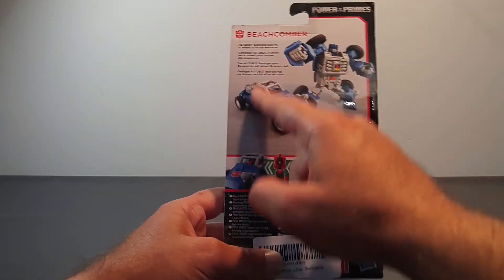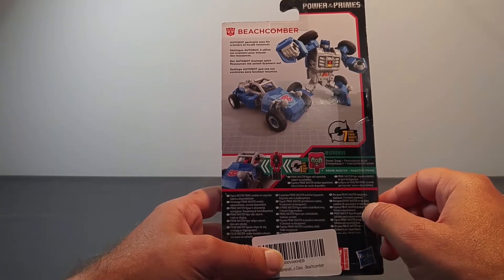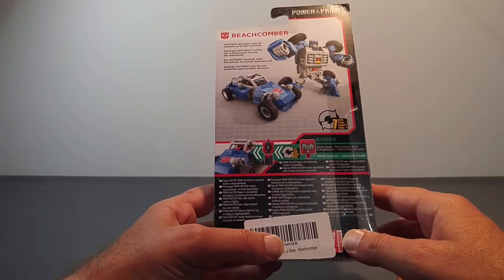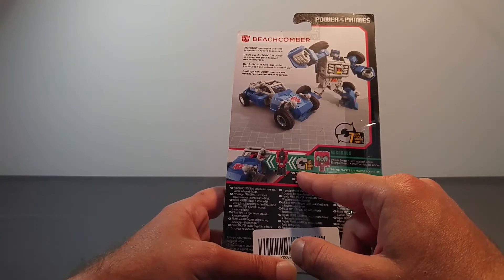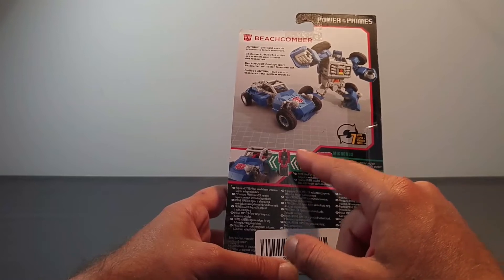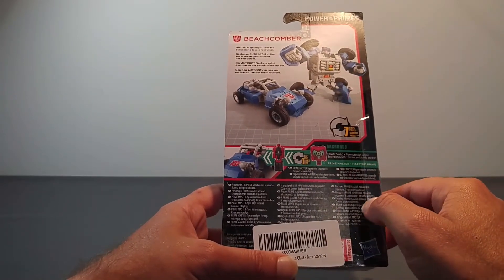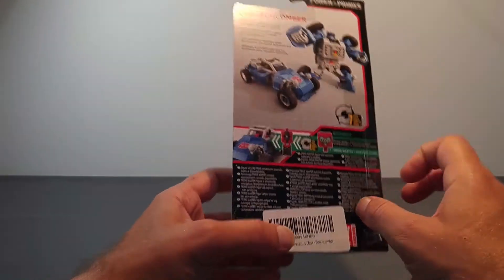Au dos de la boîte, nous retrouvons à nouveau le produit sous sa forme robot et alternative. On a également un petit résumé nous expliquant que, géologue Autobot, il utilise ses scanners pour trouver des ressources, tout comme dans le G1. On nous explique aussi qu'il est possible de mettre des petits Prime Masters — l'équivalent des Titan Masters — qui, au lieu d'avoir des visages, ont des petits symboles différents leur conférant des aptitudes supplémentaires.